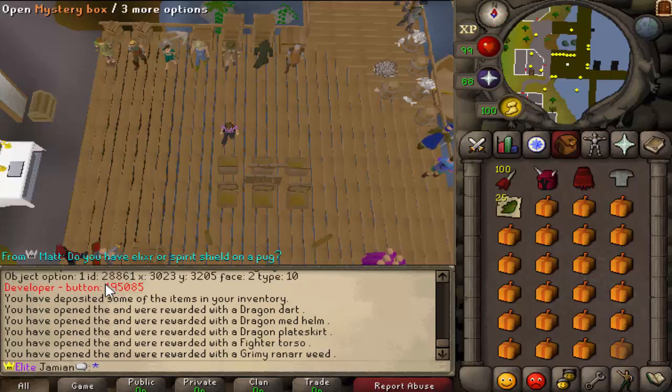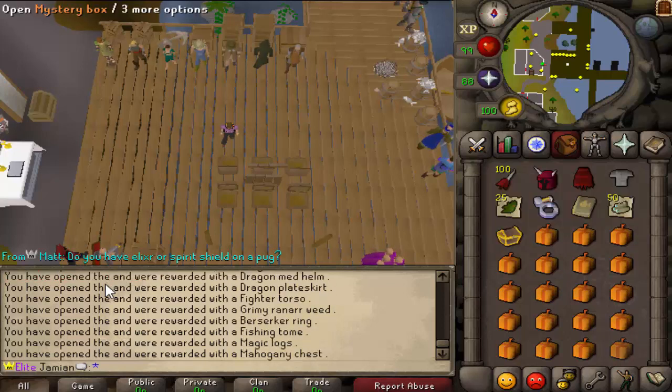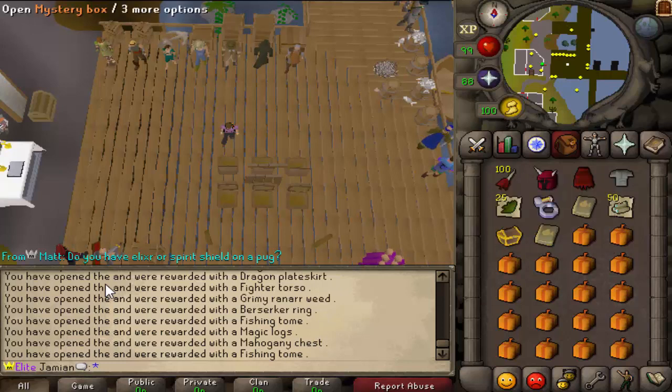Some of the cooler things that aren't in game could easily be in here. Because would you rather have a Dragon Medium helmet or some cosmetic? Granted, they might both be worthless, but at least the cosmetic will look better, I guess. There's a chest 6 right there — yeah, that's pretty cool.